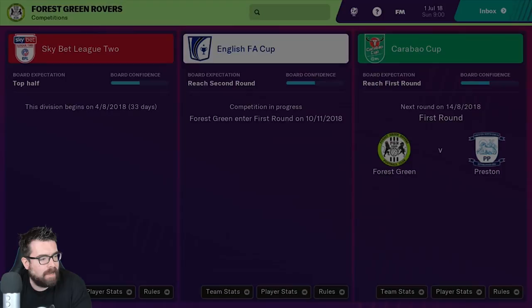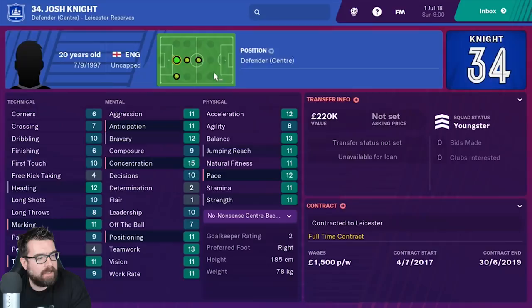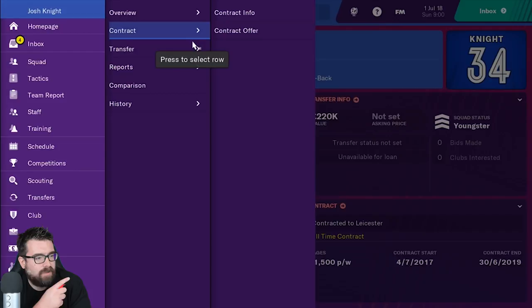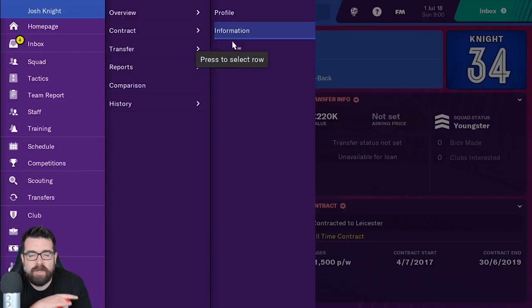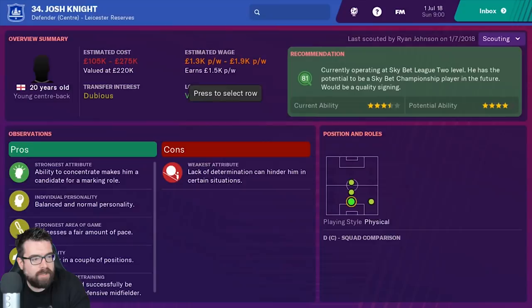Scouting: I'm going to do my own scouting. There are two players that we've got scouted at the moment, and this is where your context-sensitive menus come in. Using the left shoulder button, I can bring up the menu with the different options you'd have along the top of the screen in the PC version — so we can have a look at this guy's history, his career stats, his scout report. It's a similar system to what you've got on the PC, which is very handy.